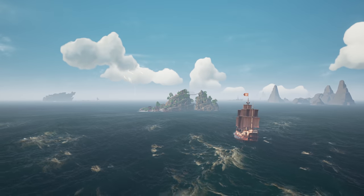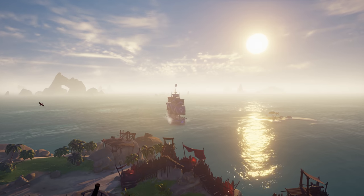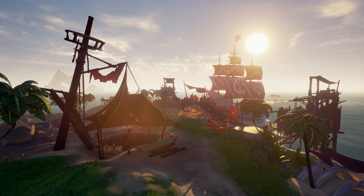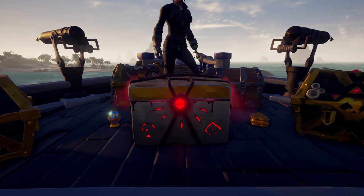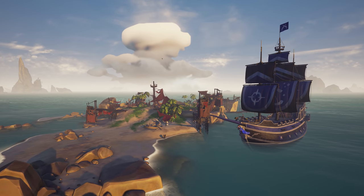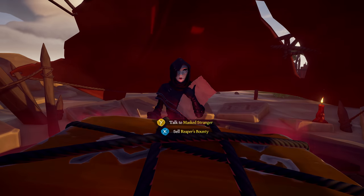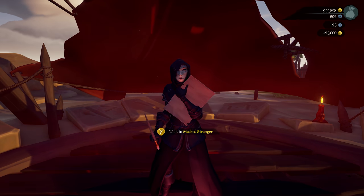While you can take the rewards of gilded voyages back to the various trading companies you'll find on outposts, Duke is offering double the amount of gold on behalf of a wealthy investor, if you ferry them to the excavation site bound on the Reaper's Hideout. There are also new types of Reaper's Bounty Chests appearing throughout the sea, which can be traded in for a gold reward. Duke is insisting that you take these chests to the Reaper's Hideout too, so simply offer up your goodies to the masked stranger and you'll receive twice the reward. What could possibly go wrong?